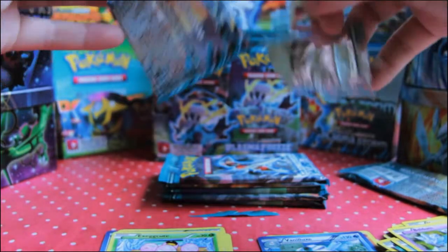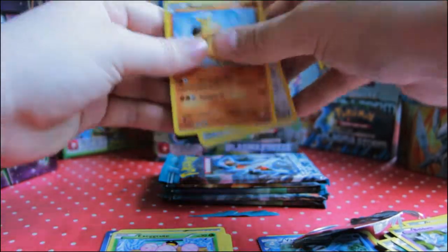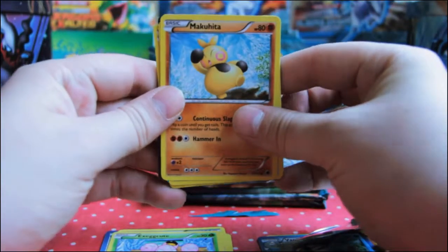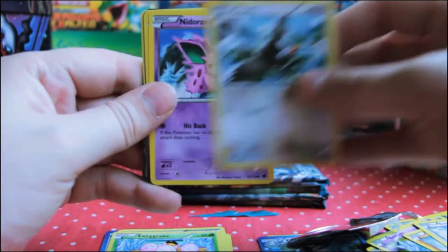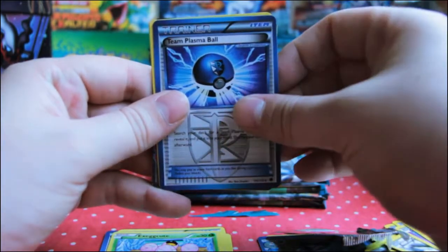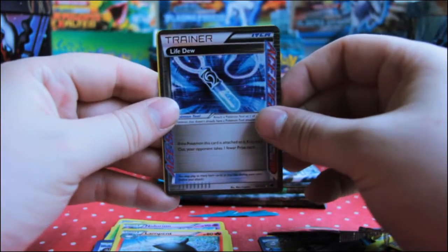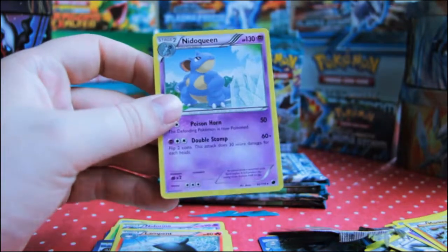These packs make a right mess. Okay, code card — look at the back! Pack three: Makuhita, Eevee, Starly, Nidoran, Mankey, Team Plasma Ball, Nidorino, Nidorino, Lampent, another Life Dew — I pulled one of these in a blister pack the other day, which is nice — and Nidoqueen for the rare.